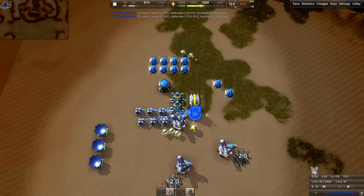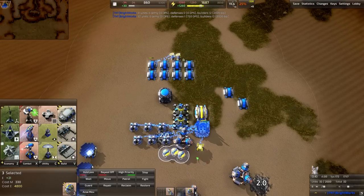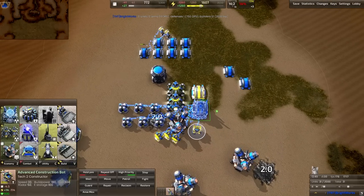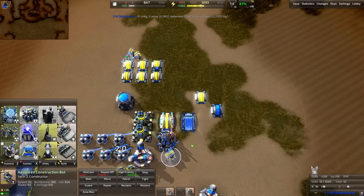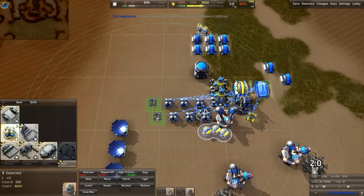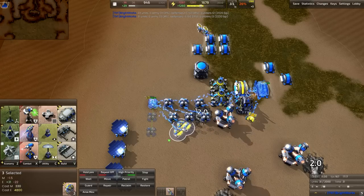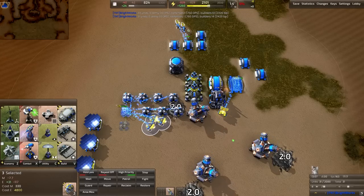We're going to eat up these T1 energy converters slowly but surely — no wasted build power. Then we're looking good and going to start up another advanced energy converter over here, and start three build turrets right here.